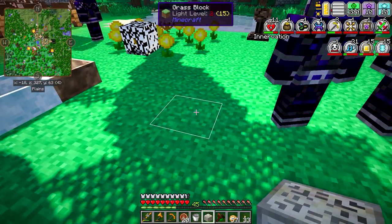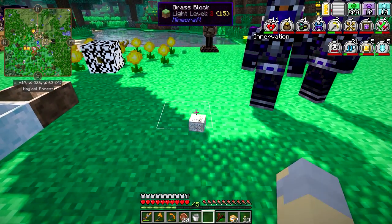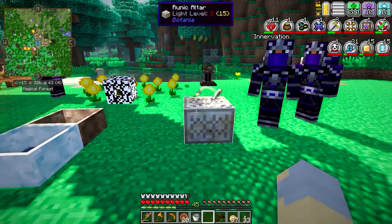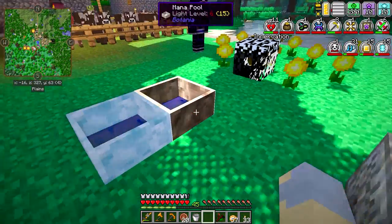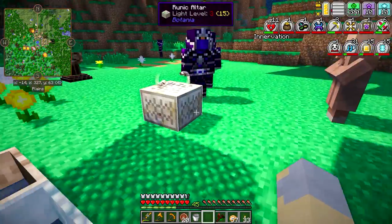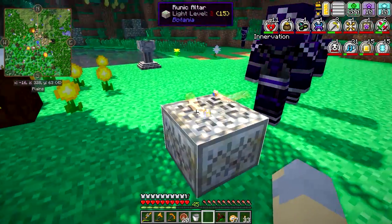As long as you put the Altar down reasonably close to a Mana Pool, you should be in good shape. I don't think you need another Mana Spreader — or maybe you do. I guess we'll find out.